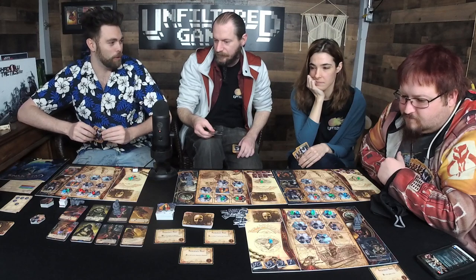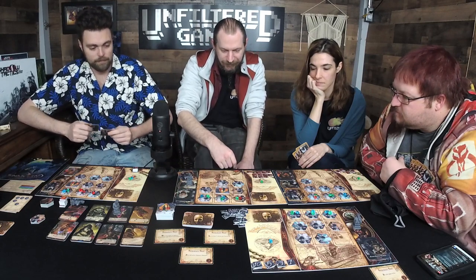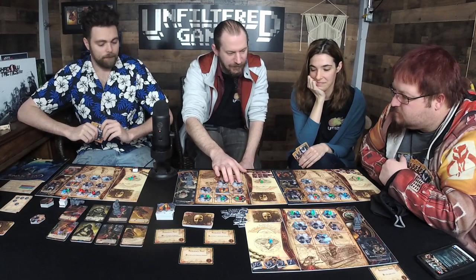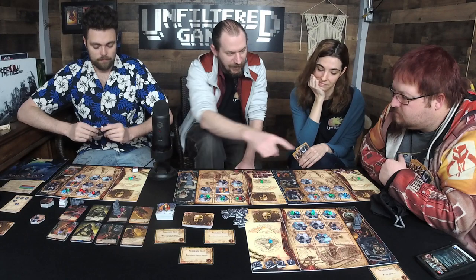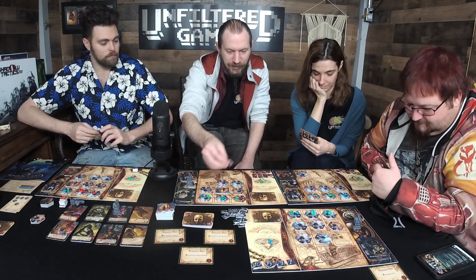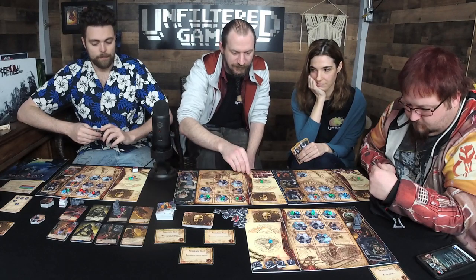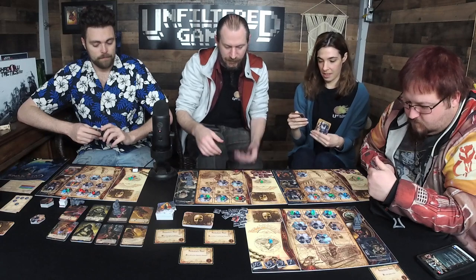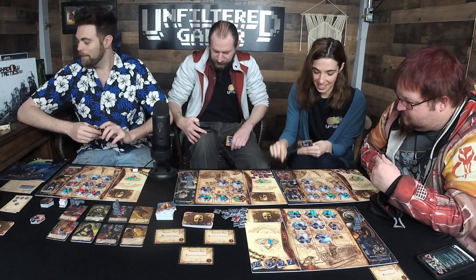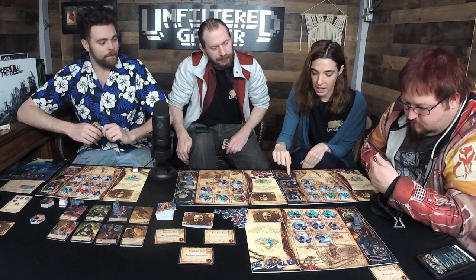I'll play Dr. Rose Tar and use the night face ability — move one investigator, do one damage, and move that one up one. I'm also going to pay two to get rid of this stronghold. Then I get another action and I'll play this card to buy a card and get a cultist.